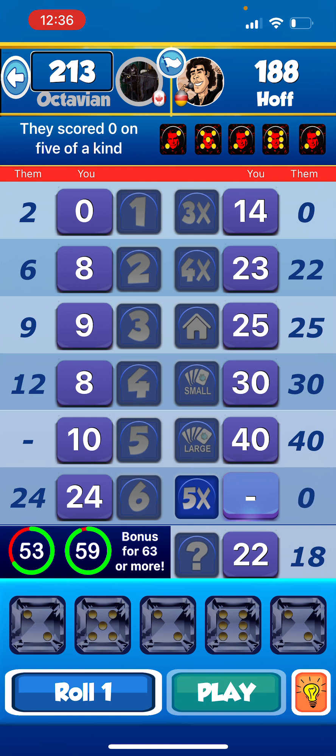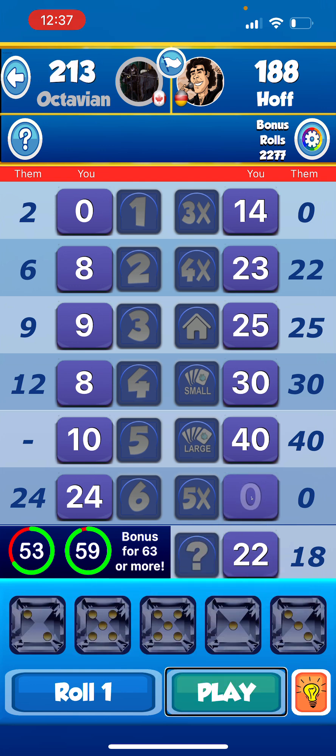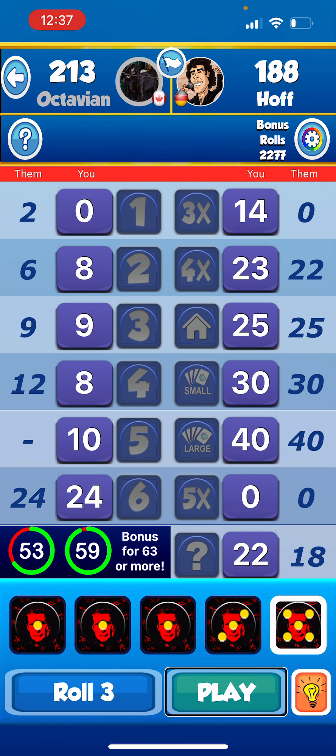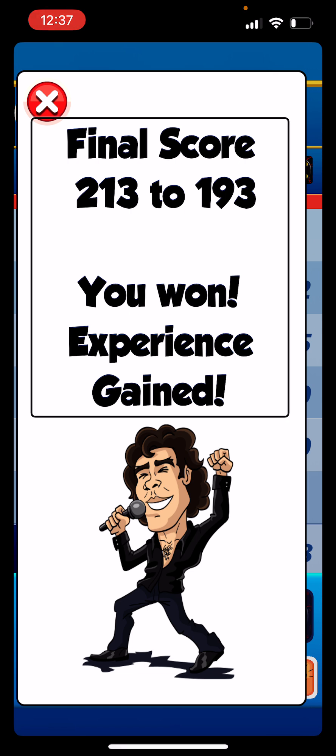They scored zero on five of a kind. Roll one: three, five, five, two, two. Possible moves: zero on Yahtzee. Rolling through — roll two and roll three show similar results: two, five, five, two, one then two, five, five, one, three. Still possible moves zero on Yahtzee. Playing zero on Yahtzee. They scored five on fives — bonus rolls awarded. Final score 213 to 193 — you won! Experience gained.